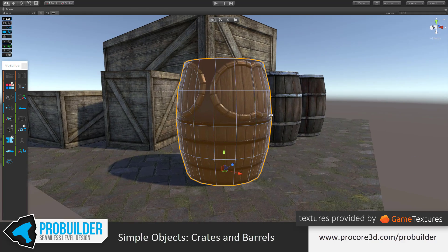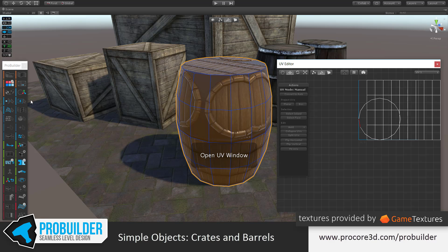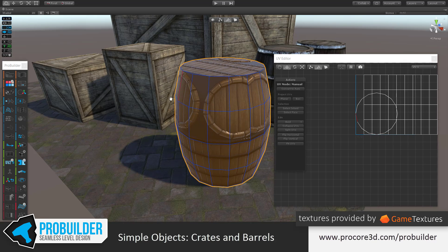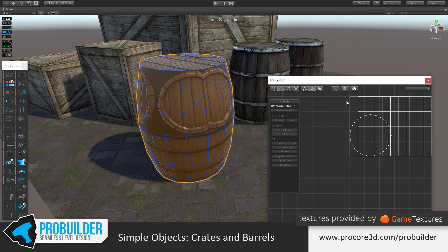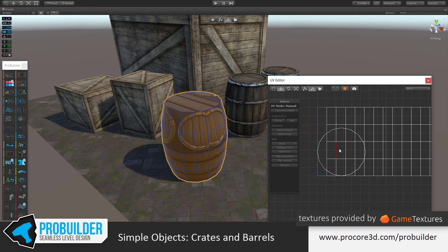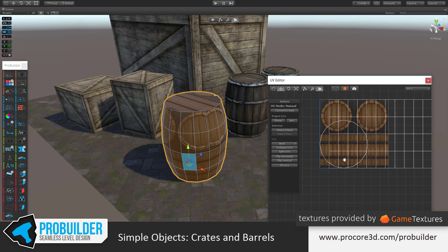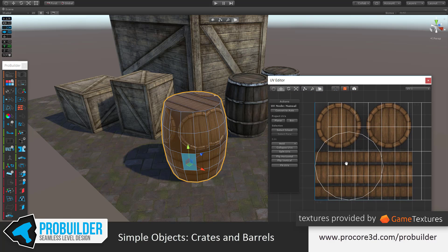It comes in looking totally wrong — that's alright, the next part is fixing that up. Let's open up the UV editor and do a bit of manual editing on these UVs. This is a good point to note that these textures — the barrel, the crate, and the ground — are all provided by GameTextures.com. They are awesome textures; you could make your own if you like, but these are definitely great places to start learning how pros do this work.